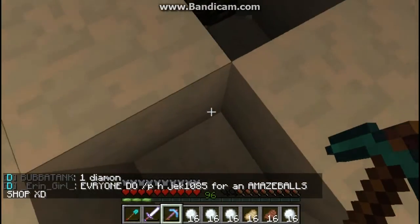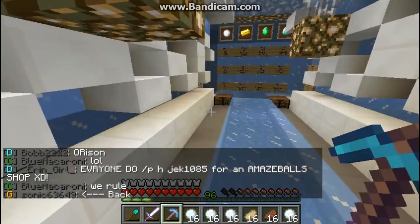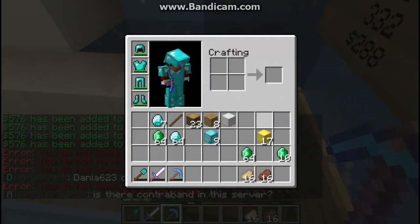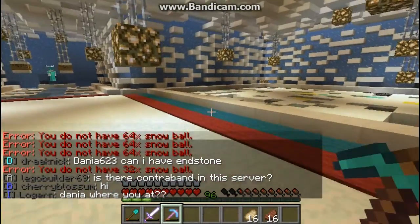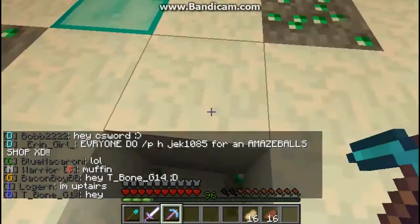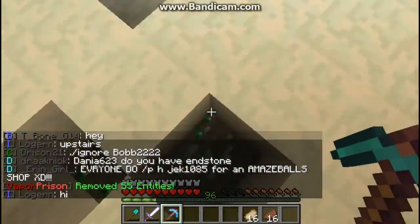I guess it's going to be a good idea to sell these soon. I'm going to sell these snowballs right now actually. That's all of them. And you know something? They remove the entities right before the mines reset too. Usually the entities get removed, and then like 30 seconds later, the mine resets.